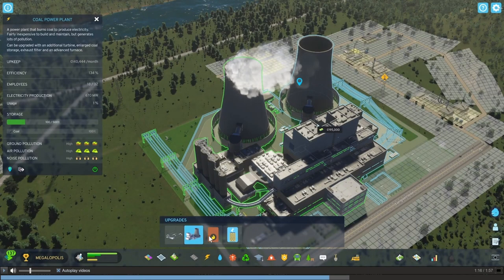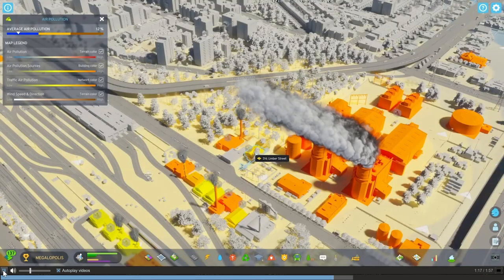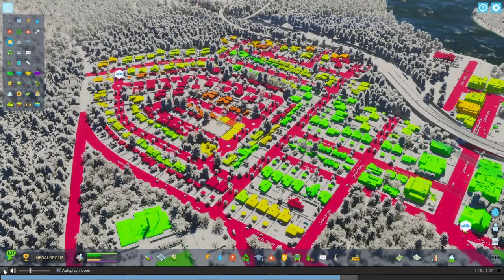Now the nuclear power plant — okay, upgradeable. I do like that. You can upgrade the buildings over time, it looks like. That's kind of a cool new feature. It's the pollution. Let's see what some of these things are for — different colorations for your roads and different houses and things like that. That's pretty cool.